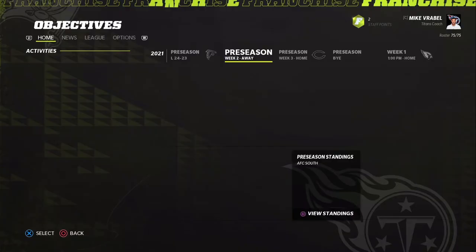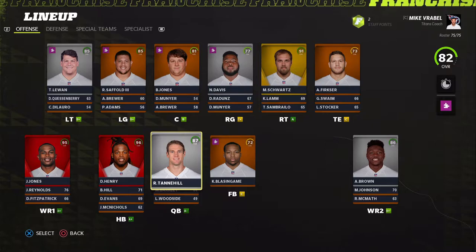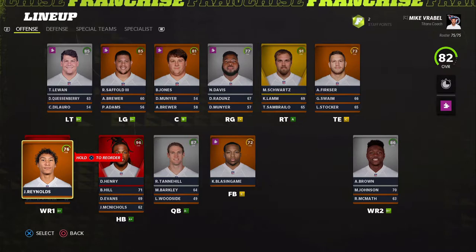We're jumping into this for the very first time. Before we get started, let's look at the team lineup and probably make some adjustments before the season starts. We got Tannehill at QB — pretty solid, not super mobile but we can get out of the pocket. Of course we have the legendary Derrick Henry, and on the outside we got Julio Jones and AJ Brown.